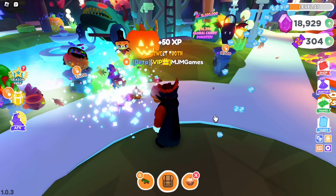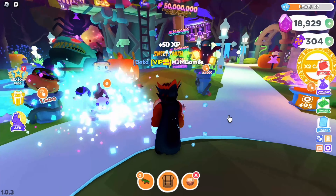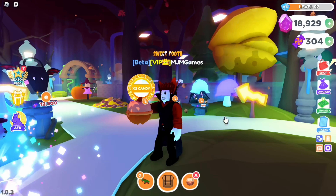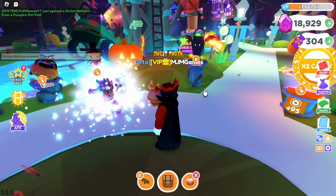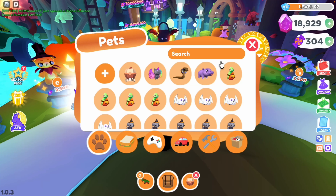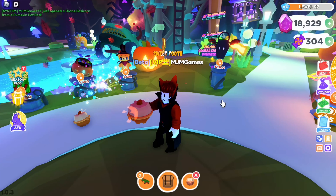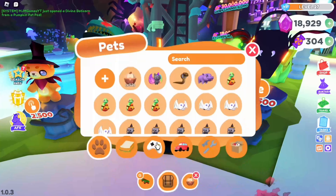We're getting some legendaries like Uncle Man — oh wait, those are rares. The best we've got so far is ultra rares. Oh my gosh, we got the divine batacorn! Yes, we got a divine batacorn! So we've done half — we've got no legendary but we got the divine.